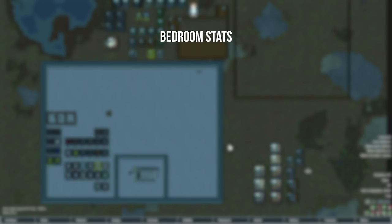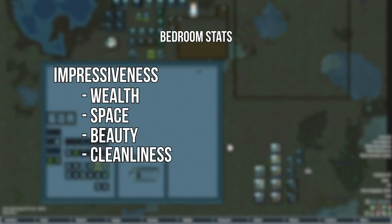The biggest stat for a bedroom — and any room in particular — is the impressiveness, which is an overall general mix of wealth, space, beauty, and cleanliness. To a degree, with some exceptions, you need to have a nice balance of all these things. A really big room that's dirty and ugly will be just as bad as a really small cramped room that's very wealthy. There are exceptions, but they're extremely hard to get to, and nothing to really hinge on — but it's worth noting you can make something pretty okay with a really cramped room.